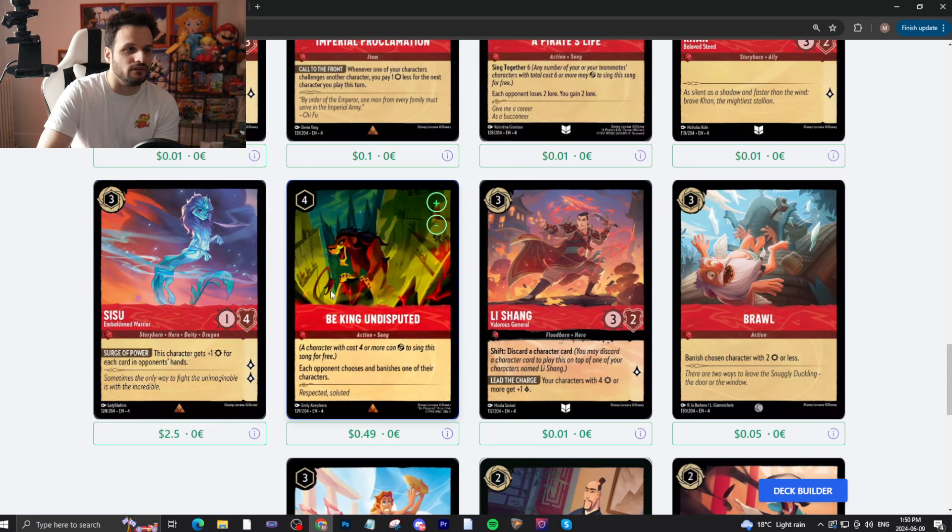B-King Undisputed — four-drop, uninkable Song. Each opponent chooses and banishes one of their characters. Really good if your opponent is playing a tower deck with a very big creature. Otherwise, not that great — unless you can move the rest of their board first, making it essentially a free kill. Because it's a Song, it's a good card. Li Shang — three-drop, 3/3, quests for one, or shift to score a character. Your characters with four attack or more get plus one lore. The card is decent — it's very easy to get characters with four attack or more, so the payoff is straightforward. Pretty good.